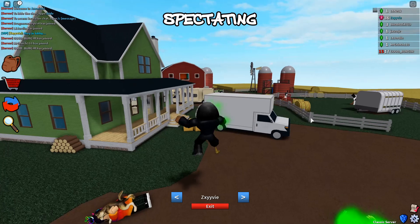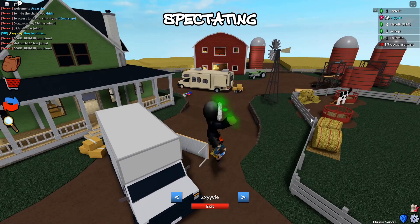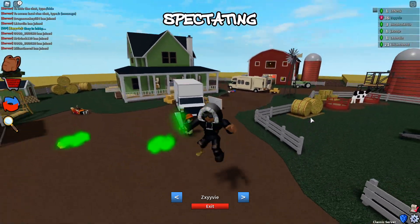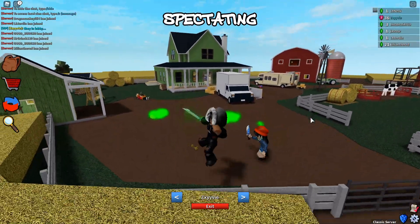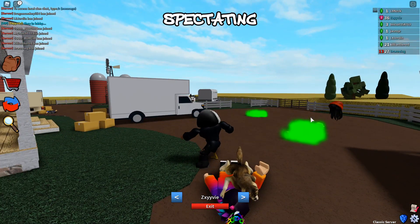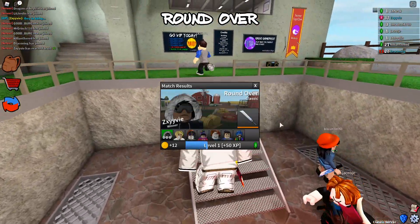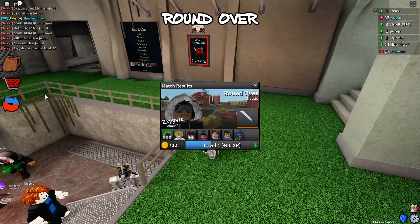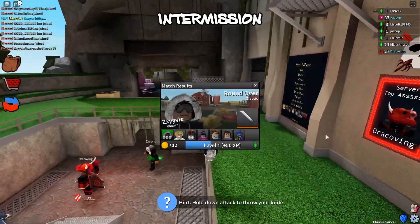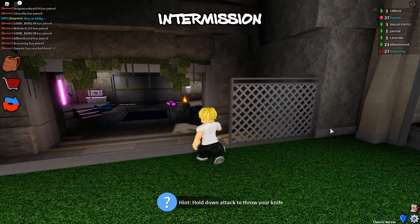Which one is your assassin? Is it the high level guy? It's the high level guy. How am I supposed to know who the high level guy is? We'll call him Stevie. He's insane, look at those jumps. He just got her! How do you throw? He has a chicken leg too and he still popped off. Down attack to throw your knife - attack left click I would assume. Jordan, I at least got one person.